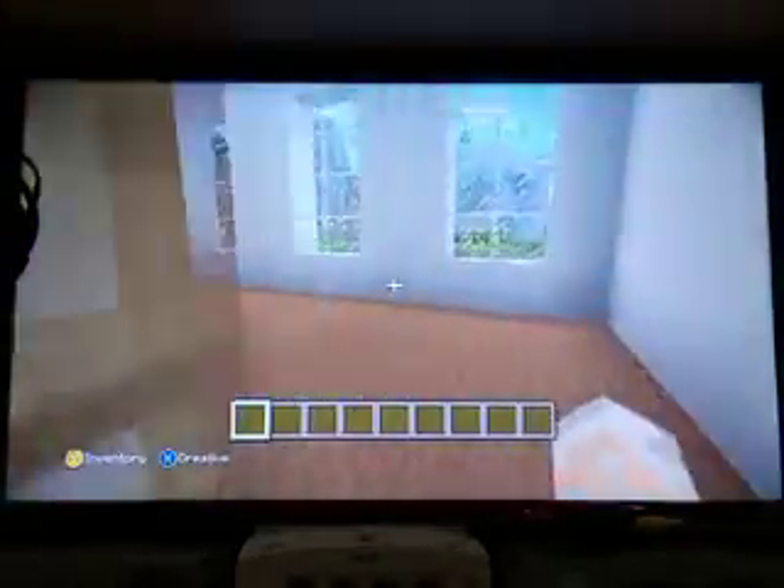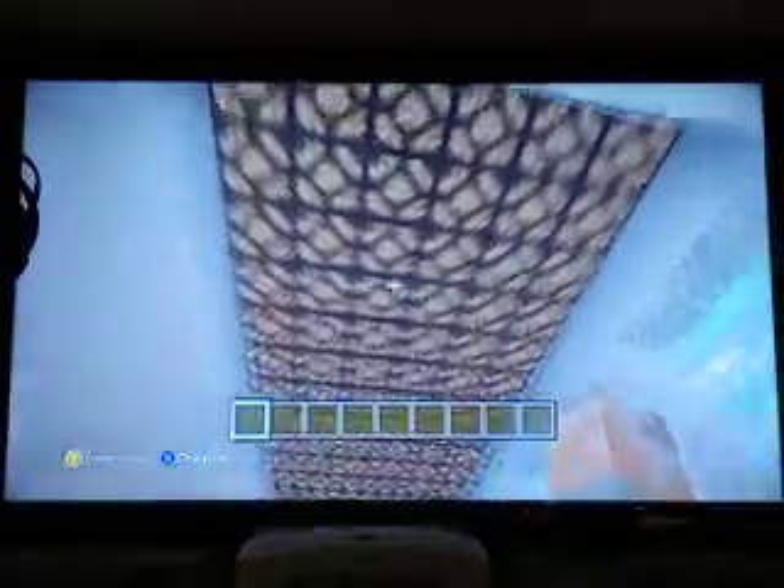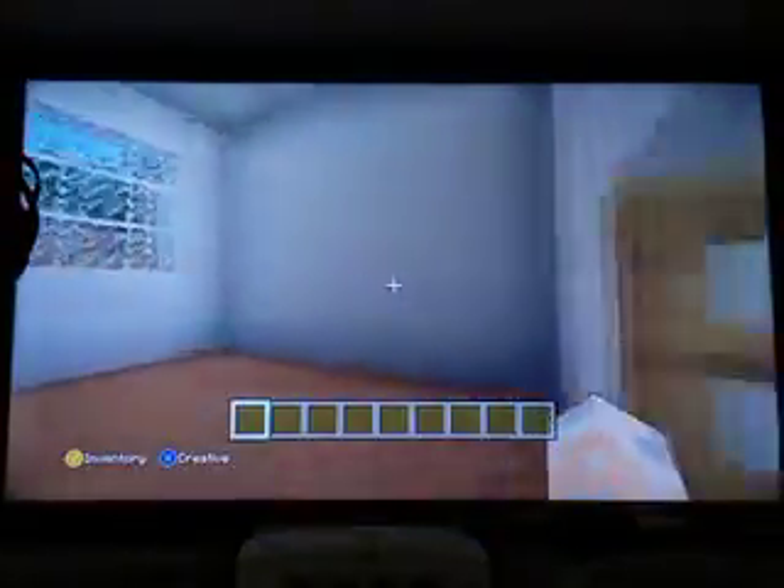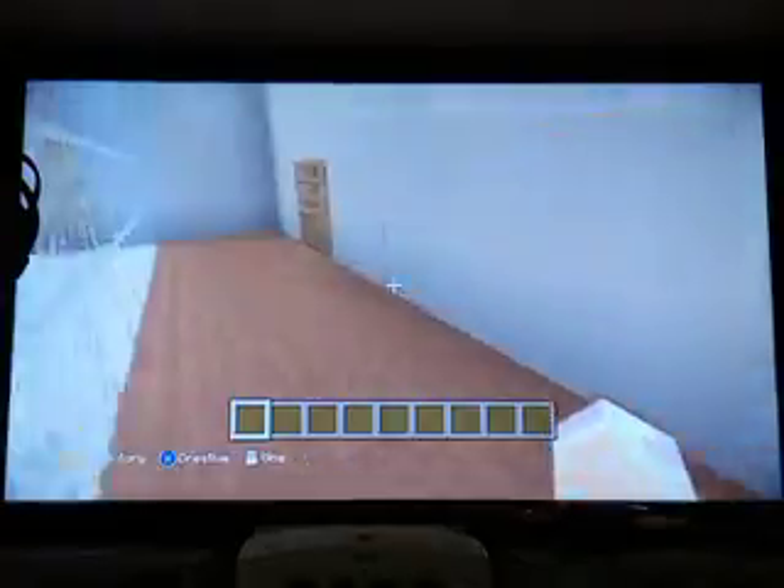Then we have the hallway here. This room does not have a switch for the lights. And then here are some other empty rooms — we have four empty rooms total. I don't know what they're going to be yet but I am going to decide.